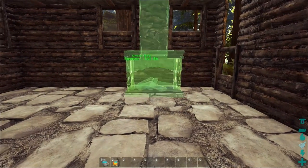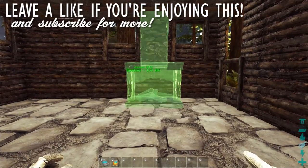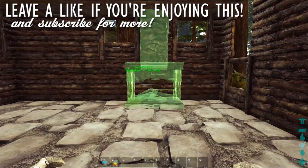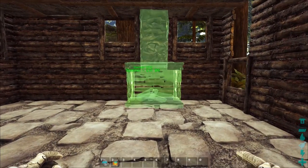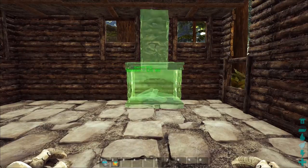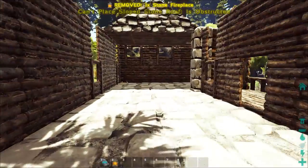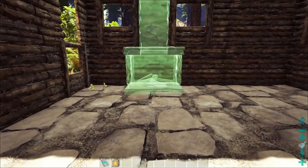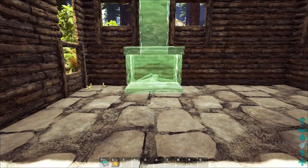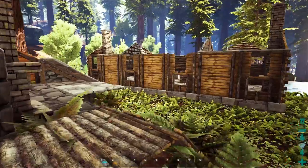Before we do any more, let's slap in a couple of chimneys — no good log cabin is complete without a roaring fire. Center it and place it between those two windows. Back it up to the wall until the wood just sticks through, take a half-step back, and snap it right there in the middle. Put one on this side too, but you can put them anywhere you like — this house is designed to have half a dozen places for chimneys.